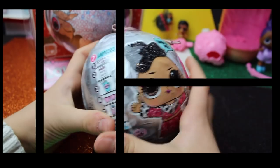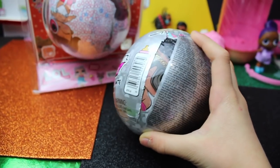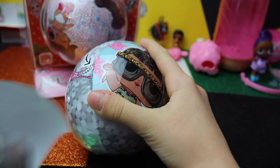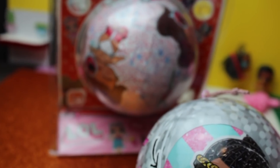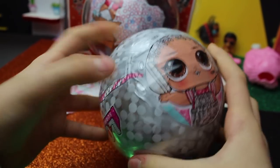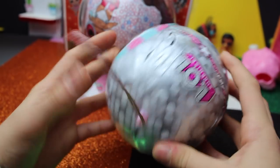Now guys let's go to the original LOL Surprise Bling Series, let's open it quickly. It's actually smaller than the fake one. I can see a secret message and it says 'glitter on point.' Let's open the second layer - this layer is nearly the same as the fake one. Those eyes are so cute, and she is such a cutie - 'you glow girl!'